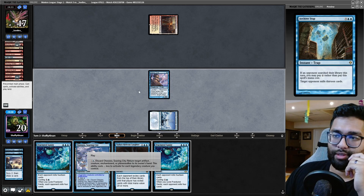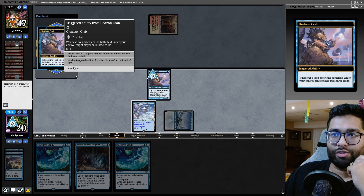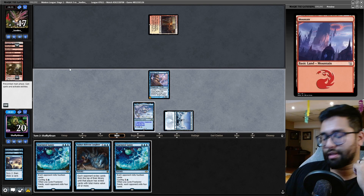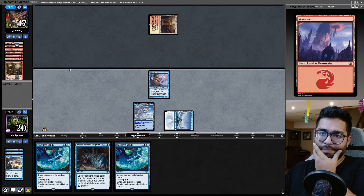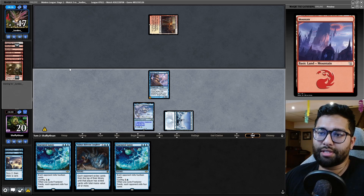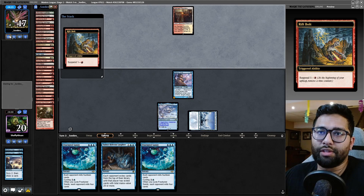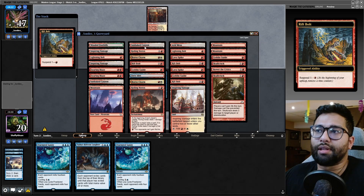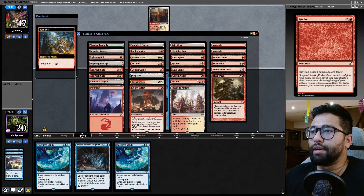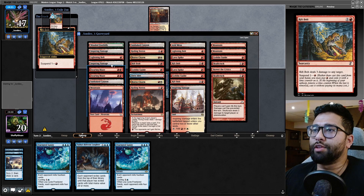Bottom. Got to find that land drop. I'm happy I went for the Preordain play, because Tasha's is going to be big for us here. One Rift Bolt already out of the deck. We got to see counts-wise. It might actually be pretty much lethal here — two Searing Blazes gone. Rift Bolt, Rift Bolt, Rift Bolt. Okay, all three of the Rift Bolts are gone.